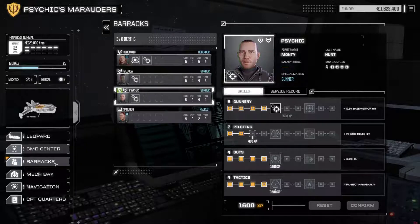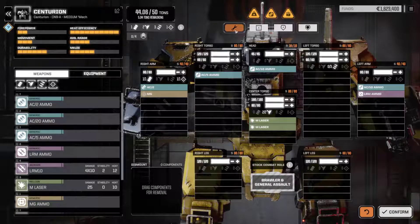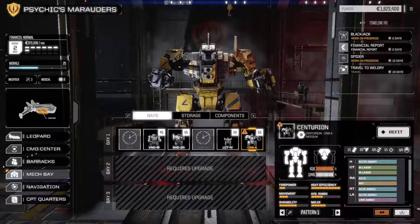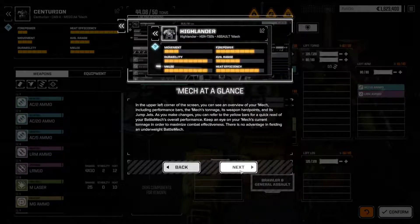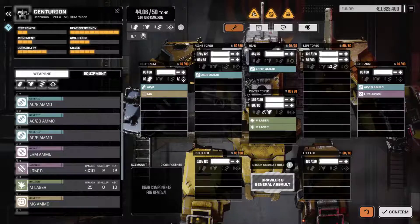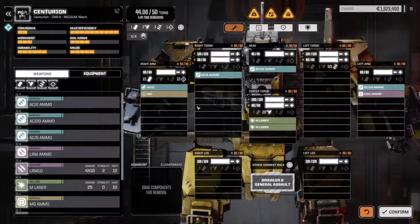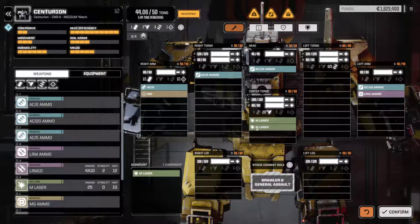We want to get into the mech bay and take a quick look at this mech's problems. Let's check what the issues actually are. There are a few warnings under 'refit.' The problems are: this mech has unused tonnage, the mech mounts one or more weapons that require ammo, and the mech is carrying ammo that it cannot use. We'll fix that right now - we still have tonnage at our disposal.